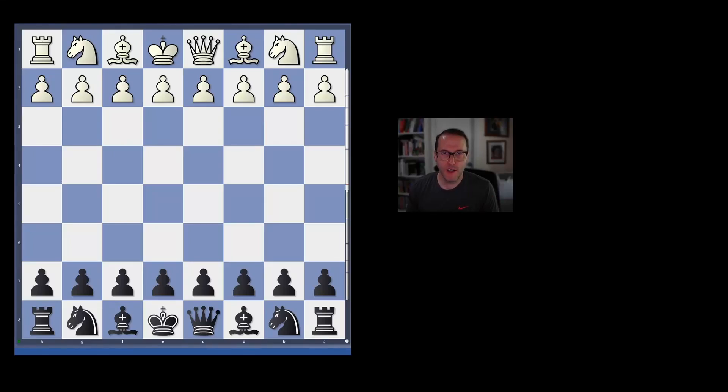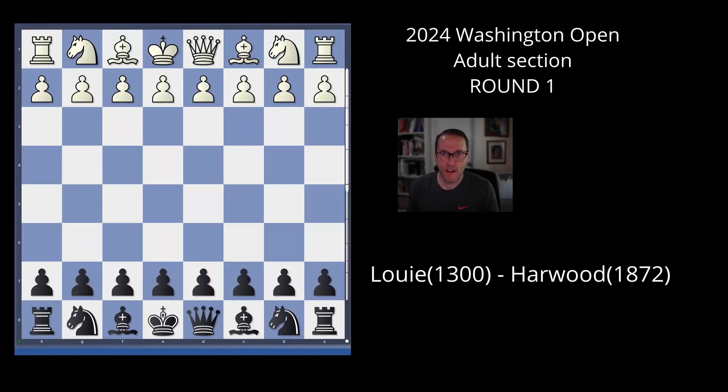Hey everybody, Paul from Better Chess. I'm going to start covering the 2024 Washington Open adult section. This is a four-round Swiss and I'm going to talk about my game in round one. I'm paired against a 1300, so there's about a 572 rating point difference in my favor. Let's start the game and I'll annotate as I go.